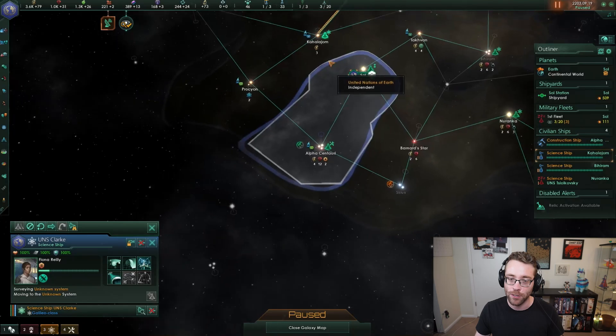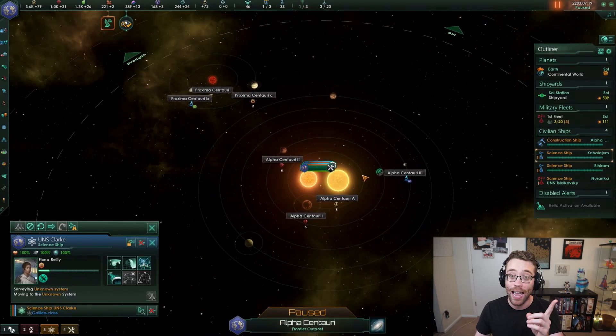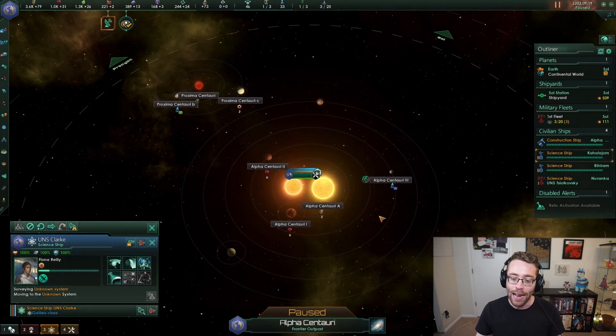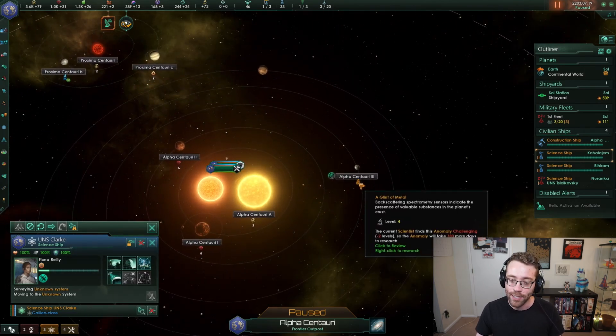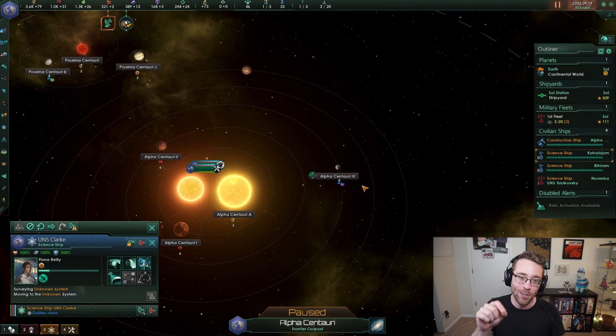So I'm going to have to take one of our science vessels and go explore Alpha Centauri 3. I grabbed our science vessel by clicking on it from the galaxy map and then I zoomed into the star map. I still have them in my selector - you can see in the bottom left-hand corner. Alpha Centauri 3 has this icon underneath it, which is the icon for an anomaly. We've been skipping most of these anomalies because they take a lot of time to research, but this one is particularly important because it exists on a planet that I want to colonize.